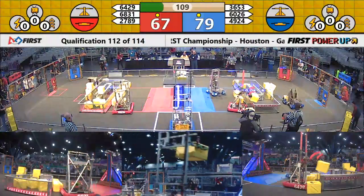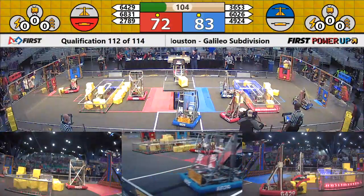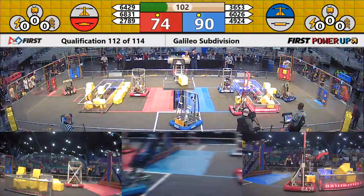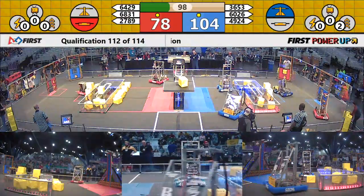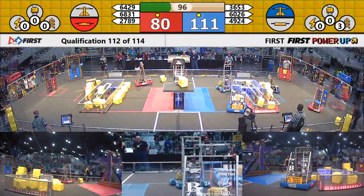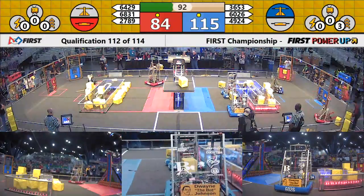The scale is still neutral — not for long, though. Blue has now got the scale. 64-29 putting another power cube onto the blue switch for the red alliance. Red now owns the blue switch. Red owns the red switch. Blue owns the scale. 114-83 advantage Blue.